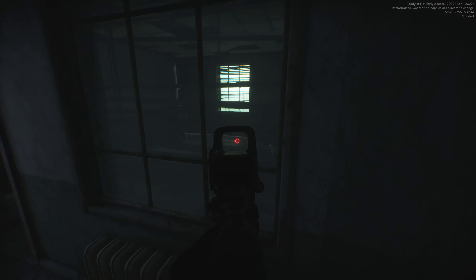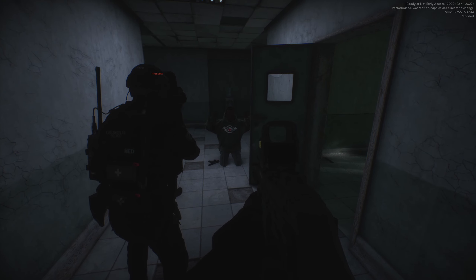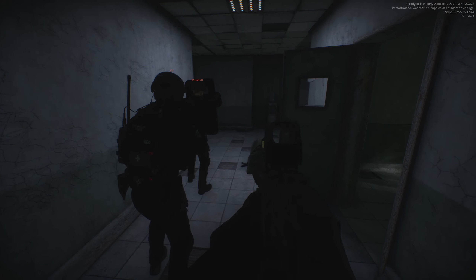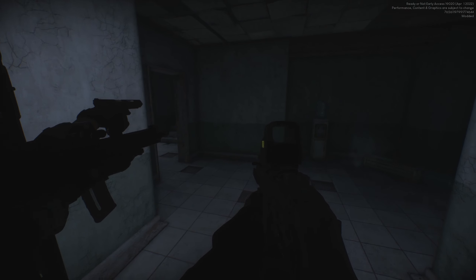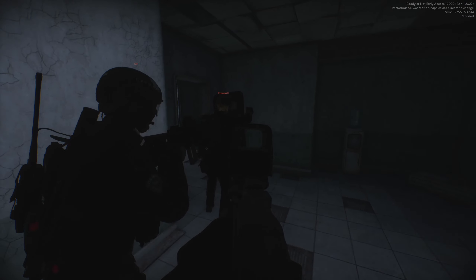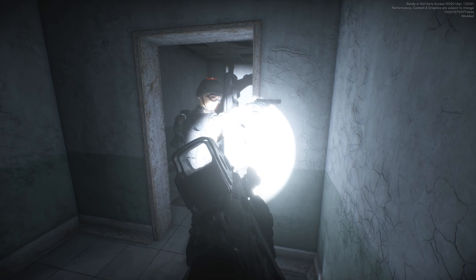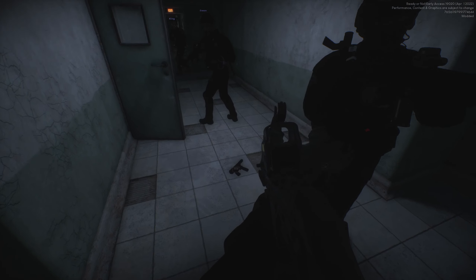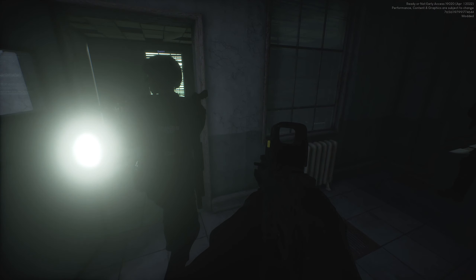Alright, good clear so far. Let's go ahead and have red team take point — prepare to move, provide cover, copy, on the move. Keep it moving — prepare to move, provide cover, copy, on the move. Shield go on, keep moving. Get down and put your hands up — get your hands up now, drop to the ground, do it now. One suspect down.